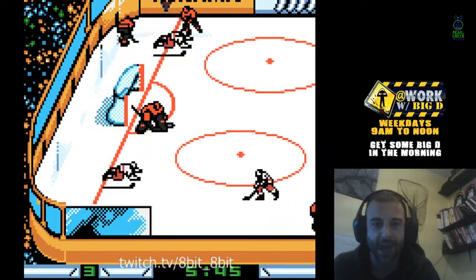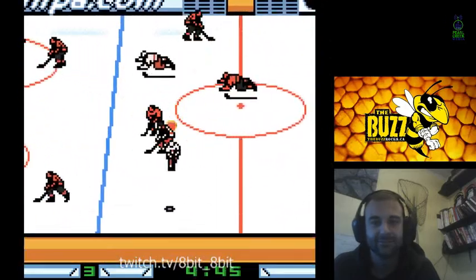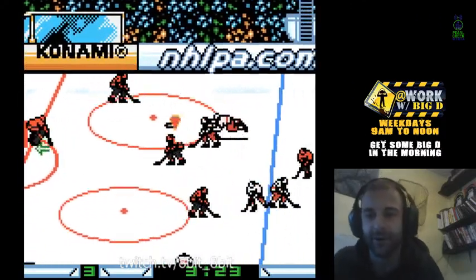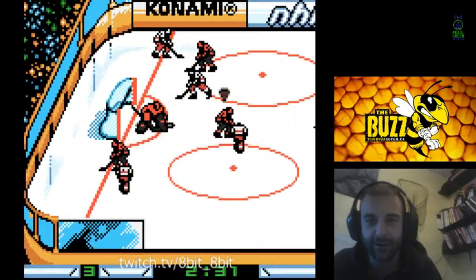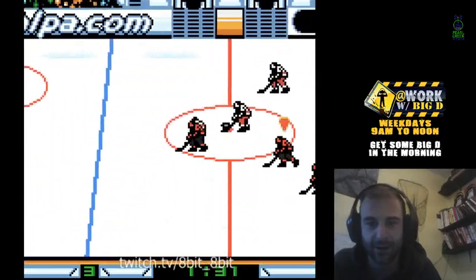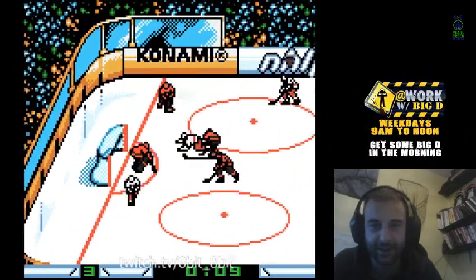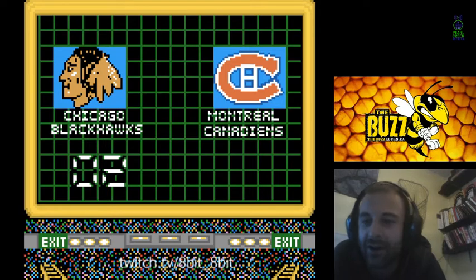Oh come on, someone take the puck. How do I get in a fight? That's usually one thing I try to figure out in every hockey game I play. Can I get a whistle? Nope. I just gotta put it away. At least I got a shot on net this time. Saved. Siren — and I think that's game: 11-2, the Montreal Canadiens take the Chicago Blackhawks on NHL Blades of Steel.